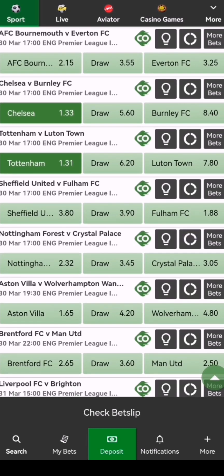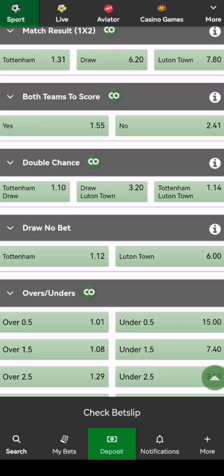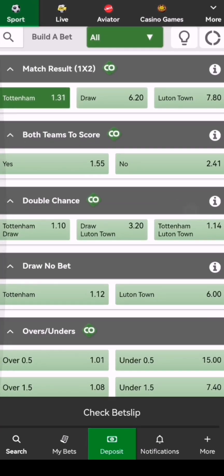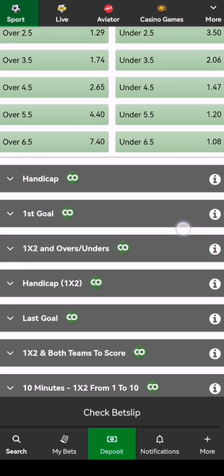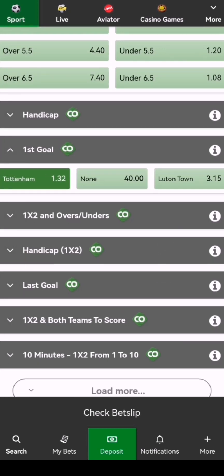So this is the next team I'm going to choose — it's 13 Here. We're going to click more bets and do the same thing. You can also bet both teams to score if you want to increase your odds further. I'm going to choose 13 Here as a winning team, and then open the first goal section. When you choose 13 Here as your first goal, you're saying 13 Here is the first team that will score. On Luton Town, we have 3.15 odds.